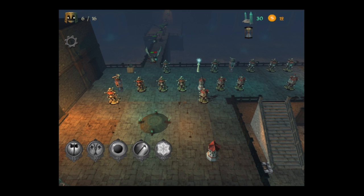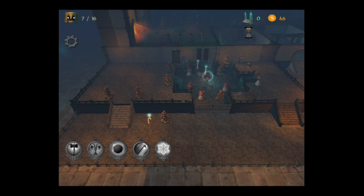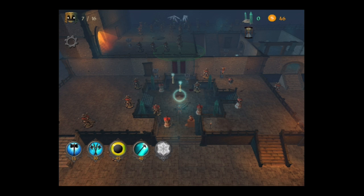Notice how the flying enemies deviate and go down their own path — they don't follow the ground steps because they're flying, and they can do significant damage. My portal is down to 10 health; you start out with 50 health each time you play. Once you lose all of your portal health, it's game over and you have to start from the very beginning.